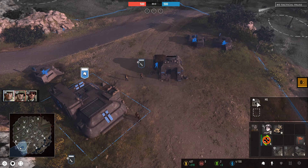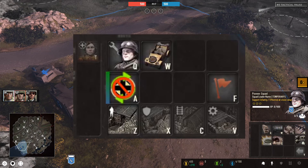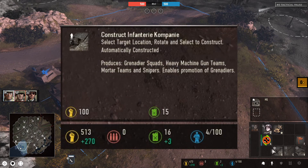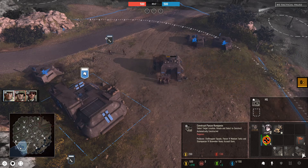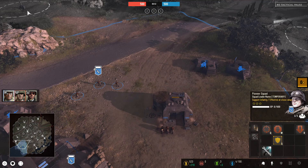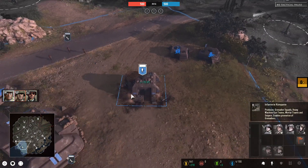Alright, from what we see here from our first HQ building, we have the structures available down below, with our starting building being the Infantry Company. We will also note that our starting Pioneers cannot build base structures — they can only build field defenses. All the building that happens for the Wehrmacht is done by Pioneers coming out from the HQ to build these structures, so you can send your first squad off to capture the map.